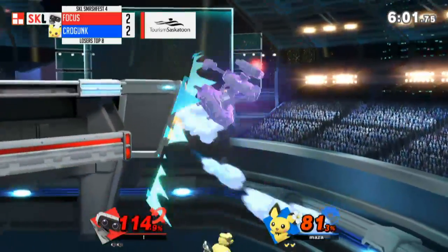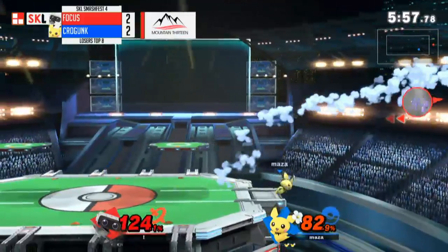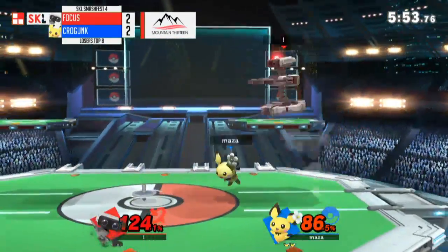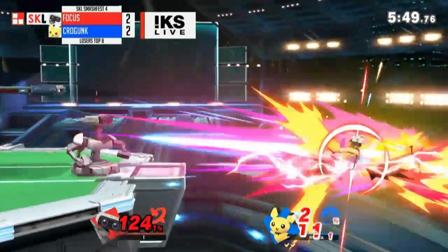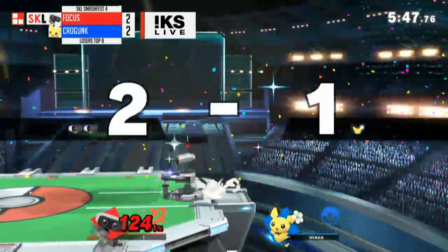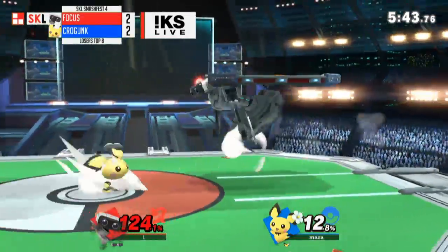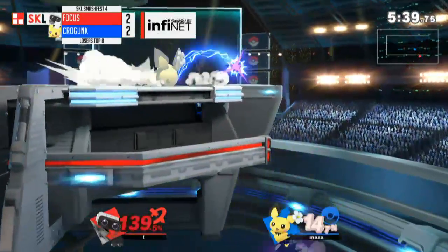He's offstage — bad spot to be. Takes the down air. Doesn't get the grab. F-tilt, not quite. Going up to stall — that was the death of him last time. Luckily Pichu down smash — not dead. The laser kills him offstage. He hasn't done that all game — that was the first time he's taken that stock, holding it out to the very last game. There's a 0% chance Krogunk saw that coming.